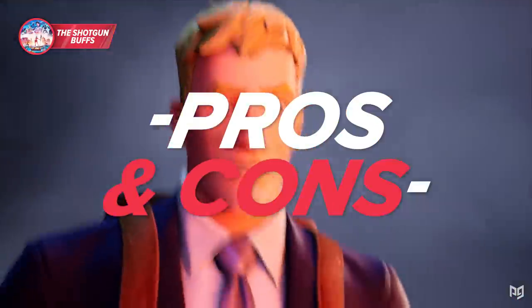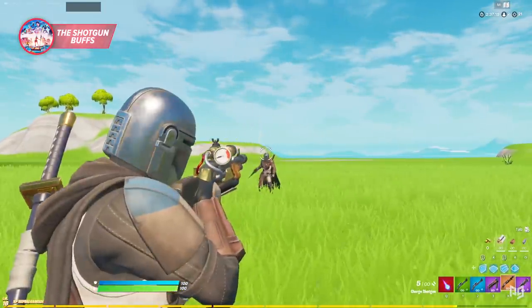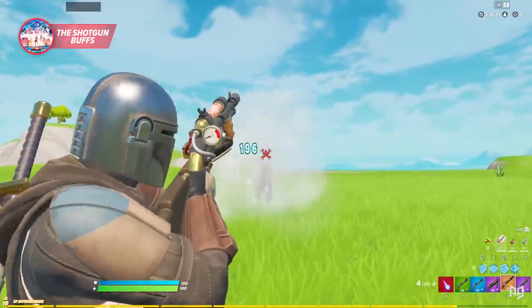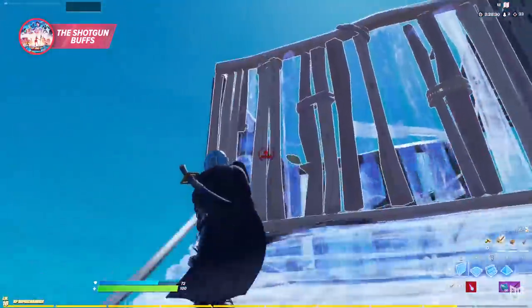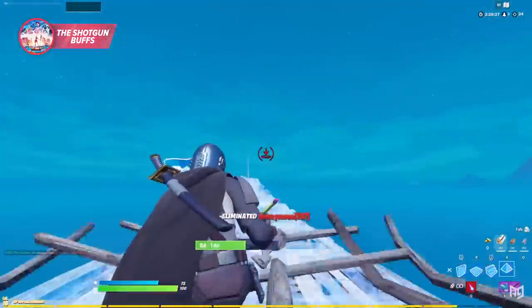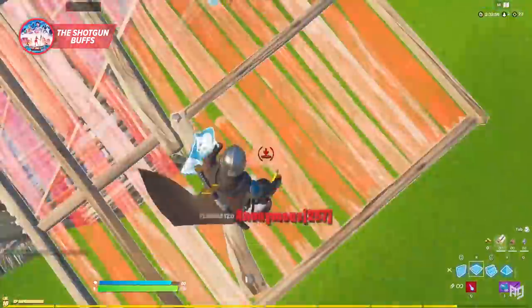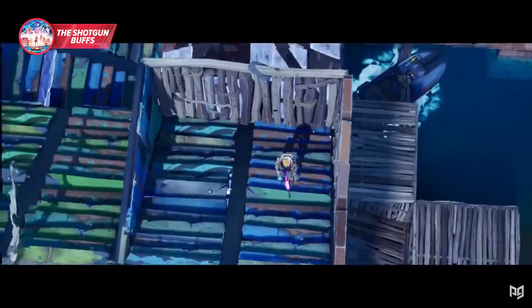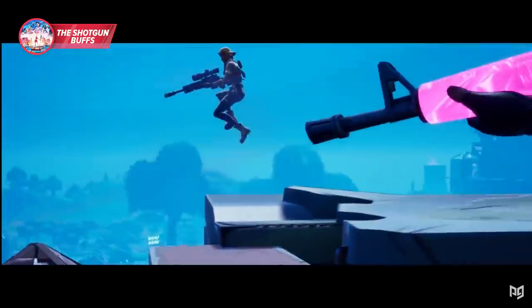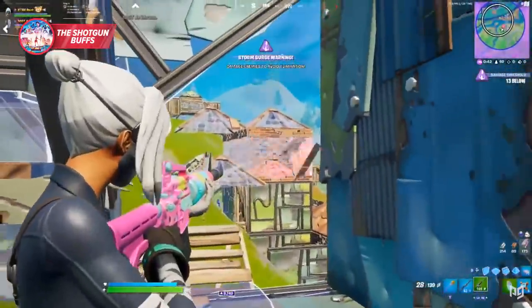Now onto the pros and cons. First and foremost, the Charge has a tighter pellet spread, meaning it has the best range out of all shotguns. You can stand a lot further away and still land a lovely headshot for max damage, whereas the other two shotguns don't even come close. This makes the Charge excel for specific build battle scenarios, like situations where players keep their distance and trade cheap shots. Another advantage is that the design of the Charge really suits it for team modes — in trios, one player can charge up their shot at an enemy's wall while the other two help replace it, so when they open it, they can get a fully charged shot off immediately.